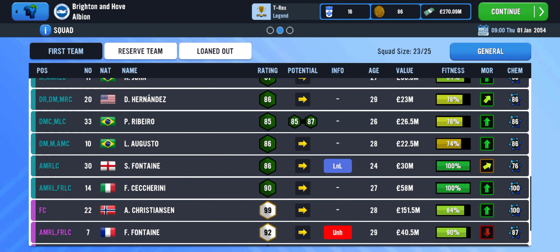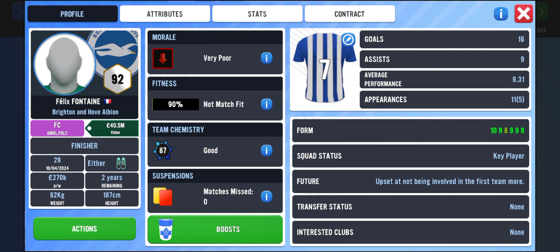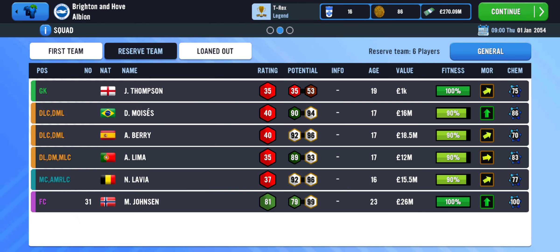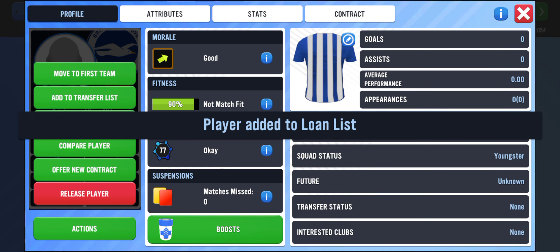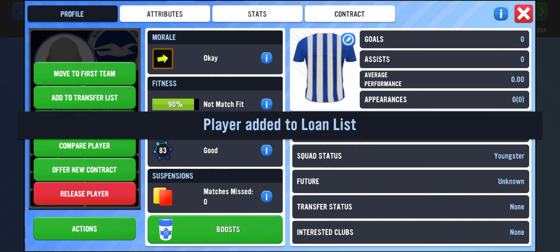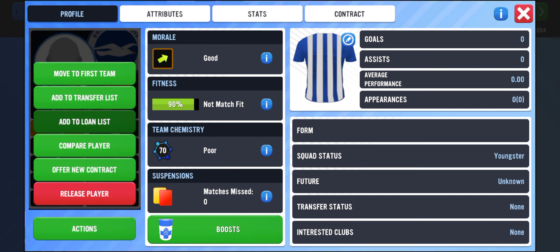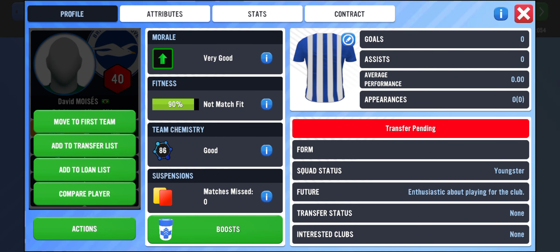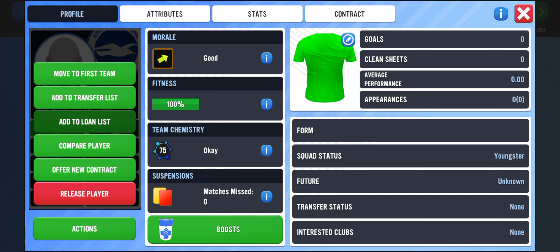These older players are taking a lot of wages, so they need to go. Checking the reserve team — some of these players came from my youth team and some I signed. I give them a few years to be useful to the club, then sell them to make more money, or they fit into the squad. I don't play players with potential lower than 90, so they have to start from 90 and above.